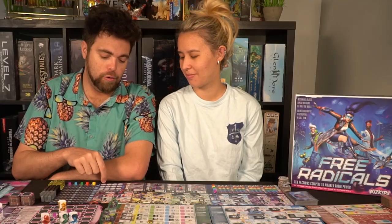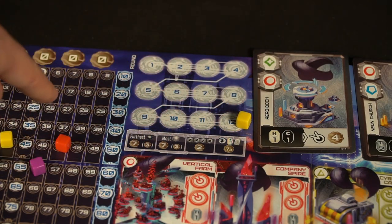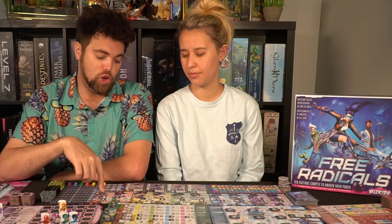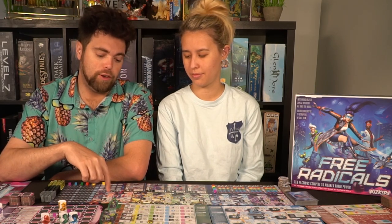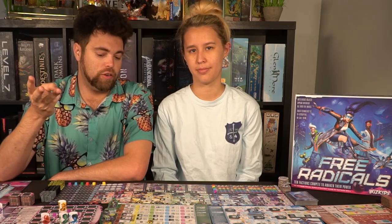There's also a round tracker that goes from 1 to 12. After the 12th round, instead of progressing to the next round, you stop and total up victory points. The furthest along the knowledge track gets you points, however many cubes you have, and then for every set of three items you have, you gain victory points.